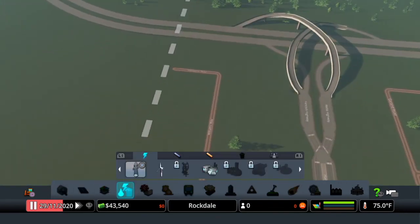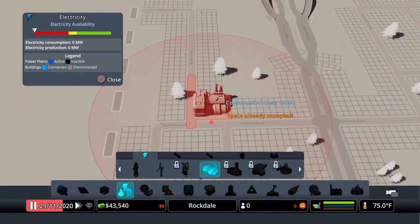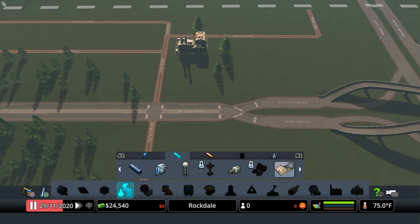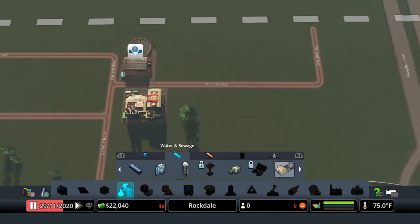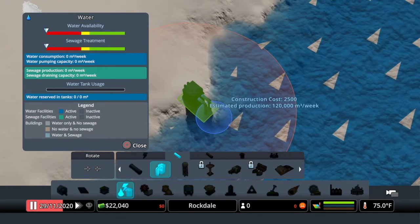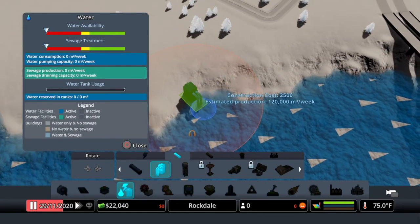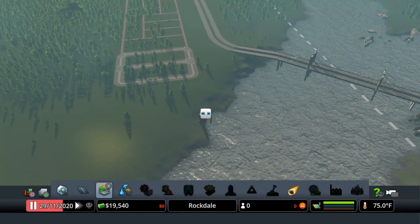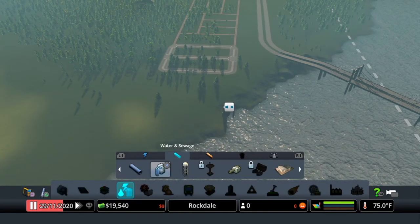Now I'm going into my utilities. I'll grab my coal power plant and put that right here on the end. Then I go to water - I have Sunset Harbor - so I'm going to put in my water treatment for sewage, and then I'll put in my water pump for fresh water. I want to keep it off of there a little bit and I'll just pop it right in there.